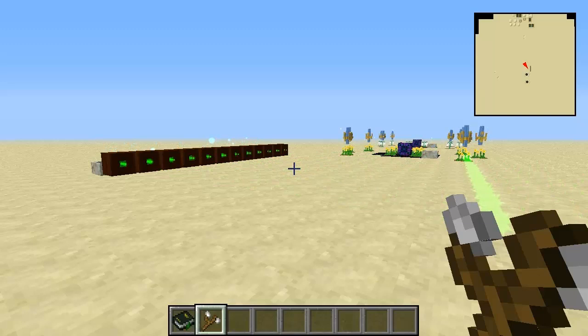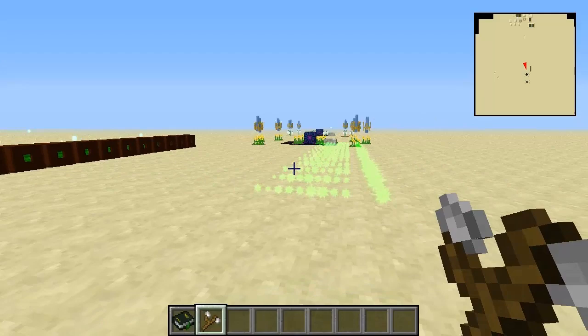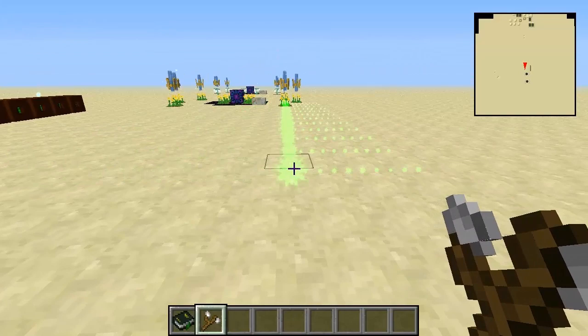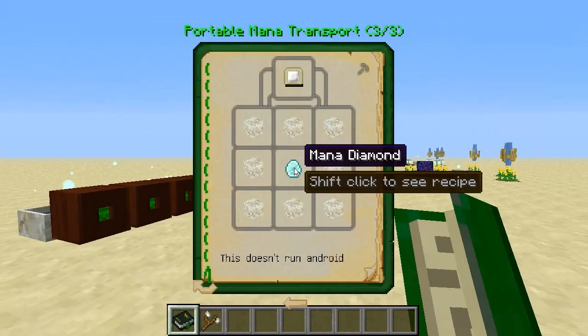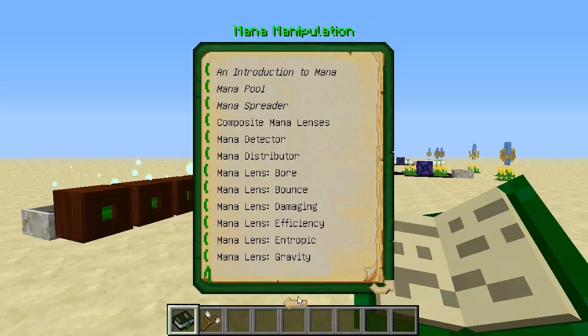Now we're going to take a look at mana lenses. These can do a variety of different things and will help you distinguish what exactly is doing what in the system you're using. If you've got a lot of spreaders firing mana everywhere that are all the same colour, you could wonder where each beam is going. Also one thing to note: the mana burst starts to run out and peter out as it travels along. So let's get on with mana lenses - there are a lot of them.